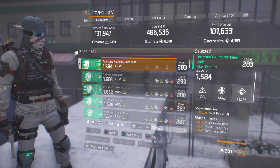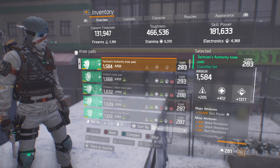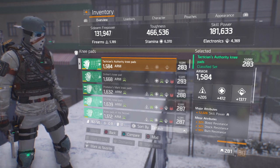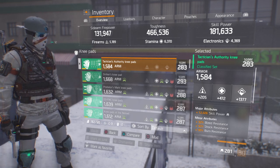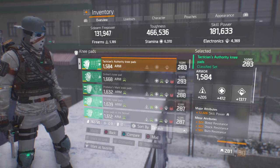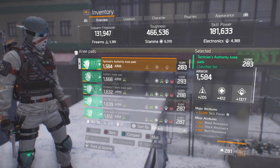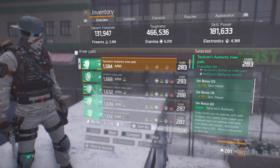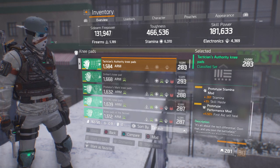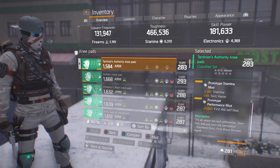In the mod slot we have 265 electronics and 3000 skill power. Moving on to the knee pads — 1584 armor, which is a little low, but with optimization that number will increase. Electronics 1377 and can be 1401. Major attributes — you'd want skill power. In the minors I have bleed resistance, shock resistance, and burn resistance. In the mod slots we have stamina with a little extra skill haste, and then we have a first-aid self-heal.